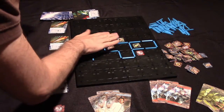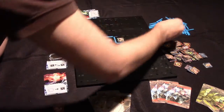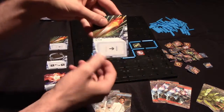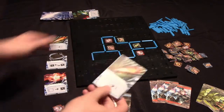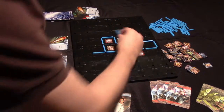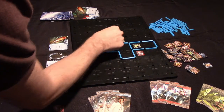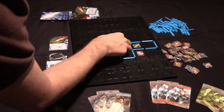You could, for example, play a tile that allows you to move one partition and replace it on the board. If you placed it here as the orange player, all of a sudden this becomes two closed sections, both complete — because red here is by itself, that would flip, and orange here is by itself, so that would flip too.